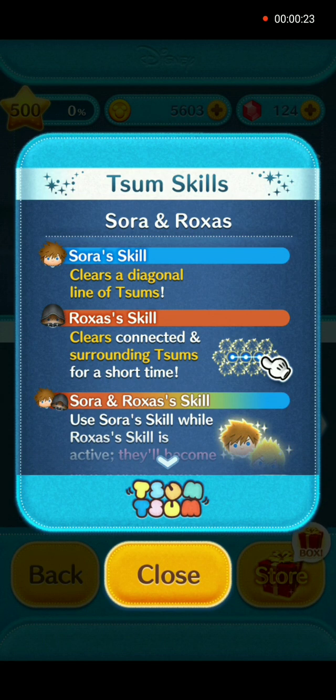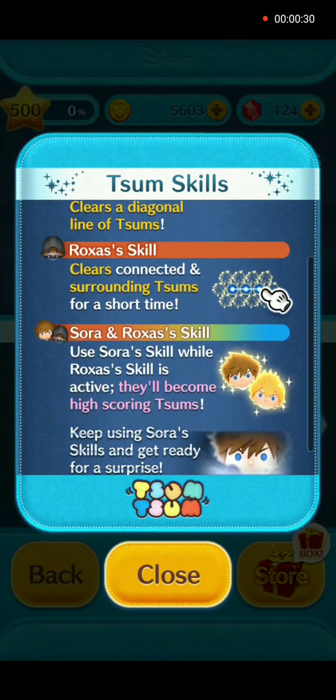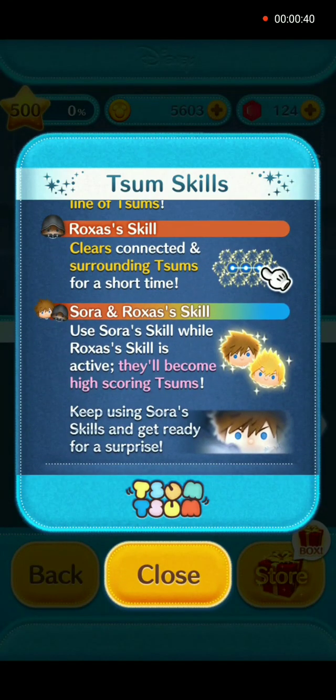Their skill when activated is actually two separate ones. Sora's skill clears a diagonal line of Zooms. Roxas skill clears connected and surrounding Zooms for a short time. Sora and Roxas skill: use Sora's skill while Roxas skill is active and they'll become high scoring Zooms. Keep using Sora's skills and get ready for a surprise.